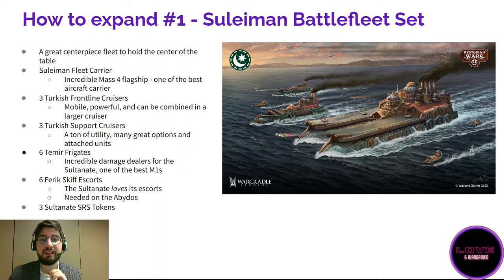The Suleiman box also includes six Ferry skiff escorts — the faction with the most escort synergies in the game, and they look amazing. Note that the Abydos needs two escorts and you have two included in the Abydos box, so buying two more from the Suleiman is ideal for a full four-escort anchor setup. You also get three Sultanate SLS tokens — always needed. The Suleiman box is around 100 euros before the minus 10 percent discount, being the largest box Warcradle produces, but you get six sprues plus the massive resin Suleiman.